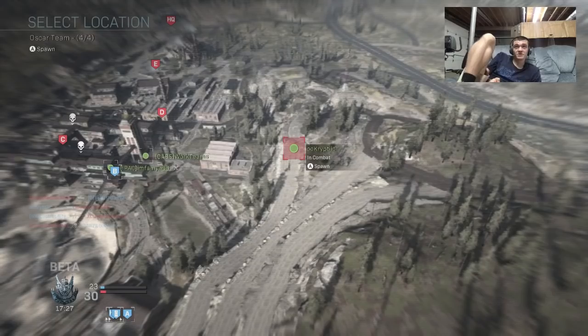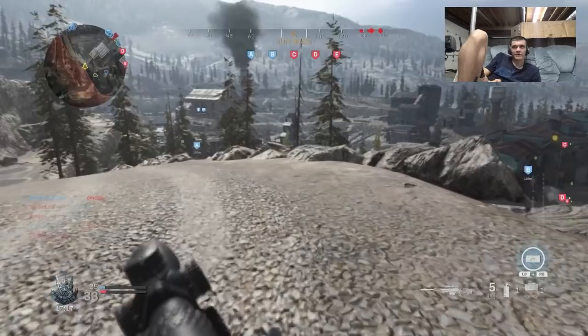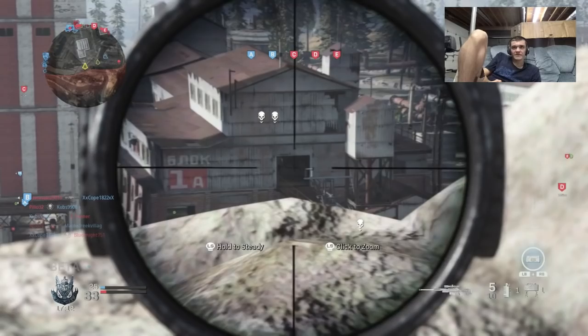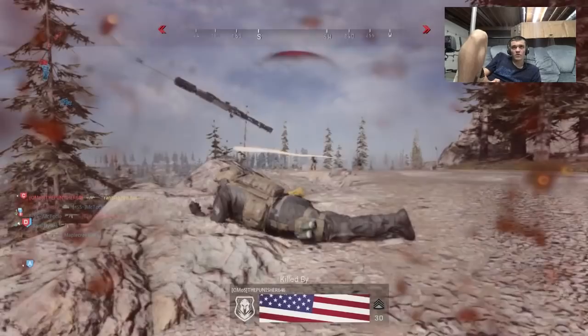There's this guy up on the roof — I'm gonna spawn in on him and try to get some sniping action as soon as someone stops shooting at him. This is a good little sniping hole. Like a manhole but for sniping. Let's see — is anyone there? I could have hit that guy but I was a little bit too slow. There's somebody. What — no, that ain't good.